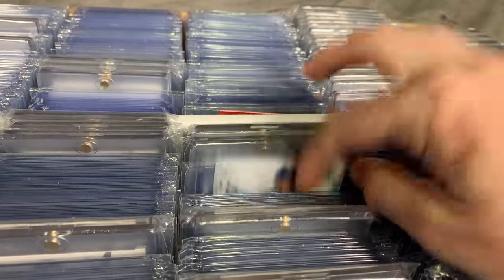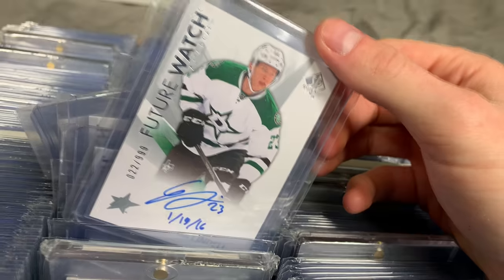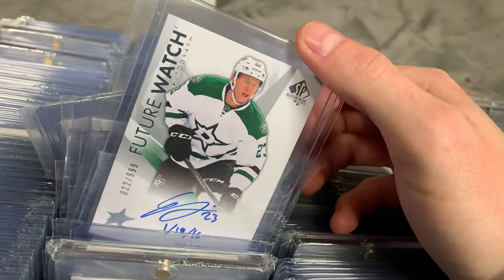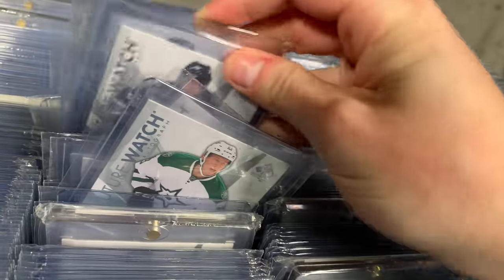I do try to pick up inscribed versions every now and then — I just throw them in the set, as well as the blacks. I don't have too many black Future Watches but there are a handful of inscribes. They came in starting in 1516, along with the blacks. As long as I have the inscribe or the black, I'll count it towards the set.